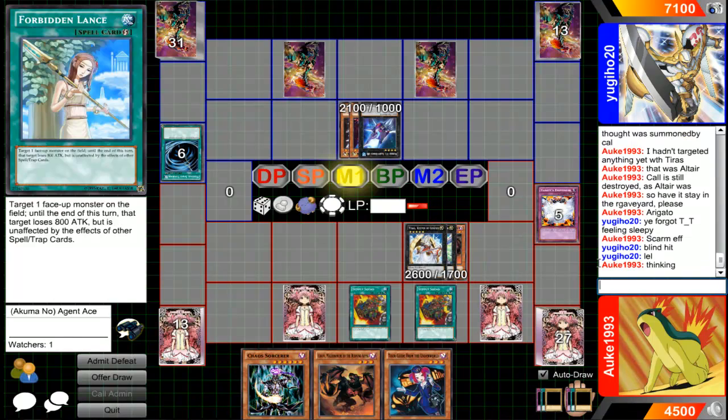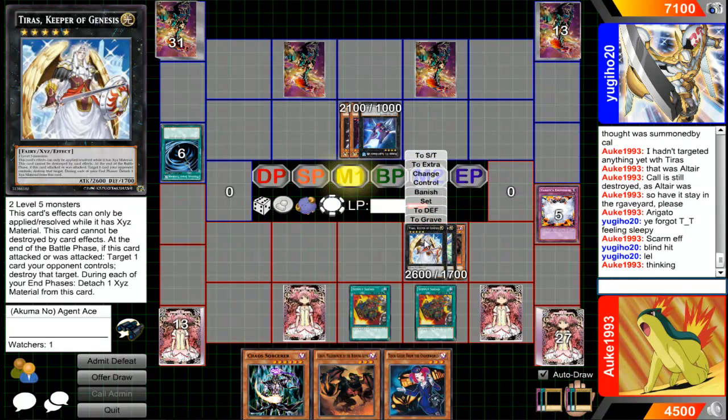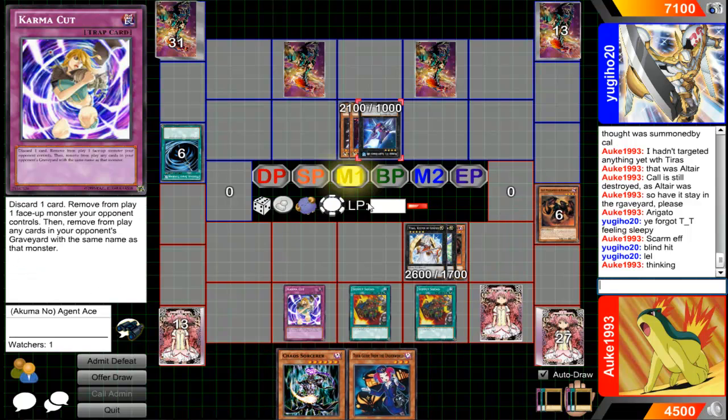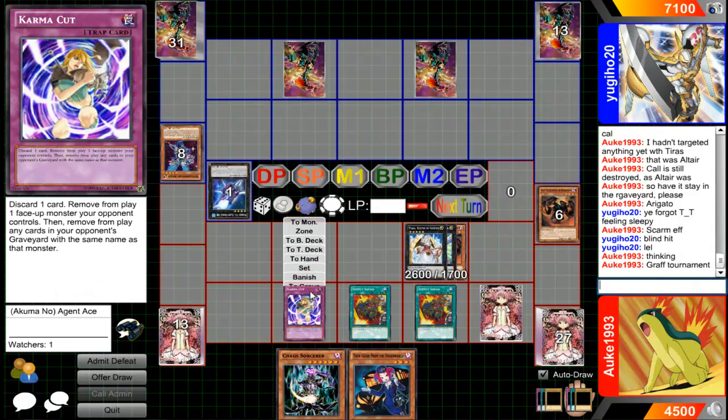Okay, I'm thinking... Do you have another Solemn Warning? No, I don't have another Solemn Warning, but I'm not going to allow you to take freaking Tyras. Aura can save itself from destruction, but it can't save itself from Karma Cut! I saw Karma Cut in a couple of Burning Abyss decks that were in the ARG tournament last weekend. And I'm like, let's use it! And it works well together with Burning Abyss.